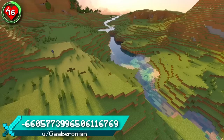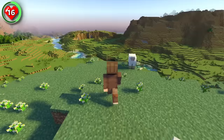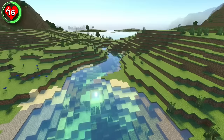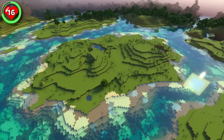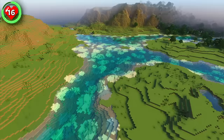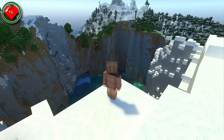Seed 16 treats you to the simplicity of a shadow plains valley. It's a calming and peaceful beginning, with a gentle stream that flows through the middle of the valley. Build along the riverbanks and view your builds from the surrounding meadow hills. Sailing down the river in one direction will lead you to a flat plains island on a lake where you could build your home. Sailing the opposite direction to find a village to trade with and gather materials for your builds.